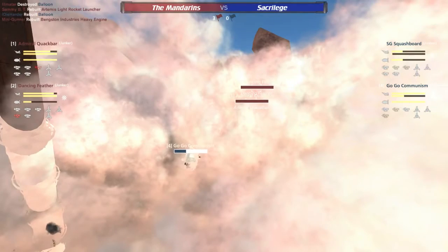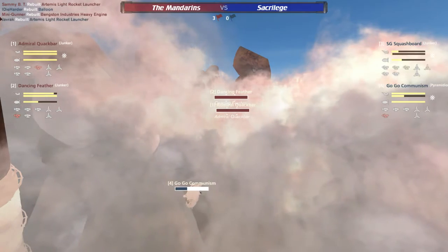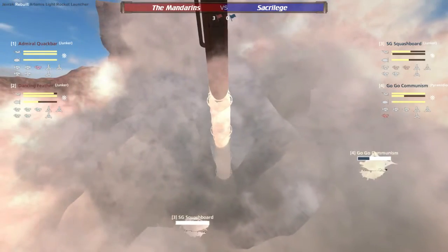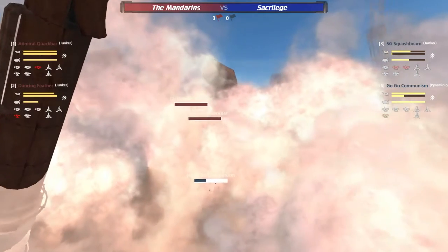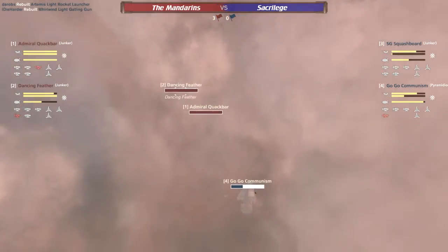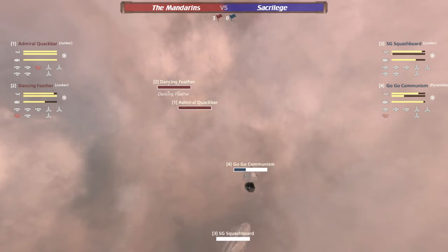Well, just the Hades on each of those Mandarin Junkers gives them so much more killing potential at long range than you see Squashboard with that triple Artemis. While the Artemis will eventually take down the whole armor, you add the Hades into the mix and it's just so much faster — it makes you so much more of a threat. And every time that whole armor on Squashboard gets close to going down, Squashboard has to retreat, which gives the Mandarin a reprieve from the opposing Artemis fire.